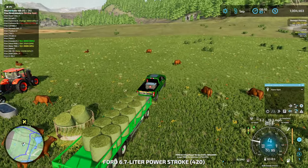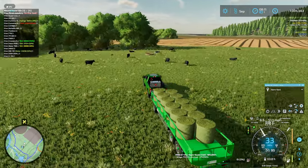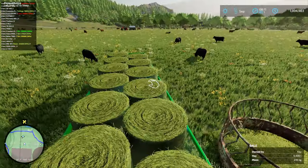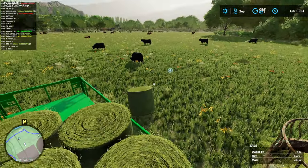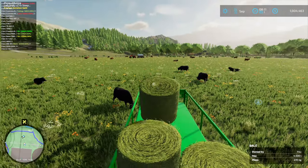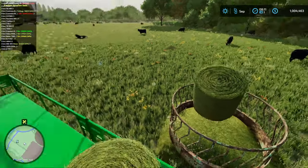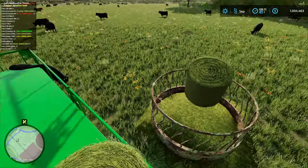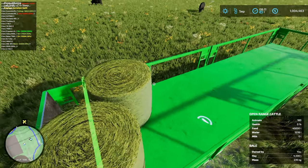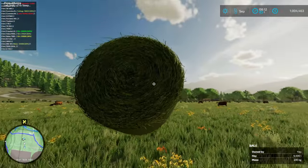Let's even this out - one more bale should be pretty close to even. There we go, and we'll go put the rest in the other pen. Like I was saying, we should probably just plan on heading down to the shop and picking up another load of bales because I don't think we'll have enough bales to make it through the night. I'm going to put this last bale in the other one so we've got a relatively even amount - four extra bales in each one.